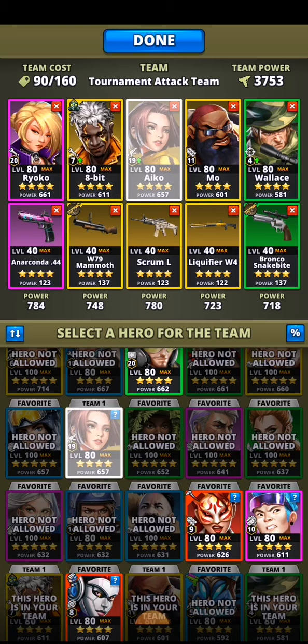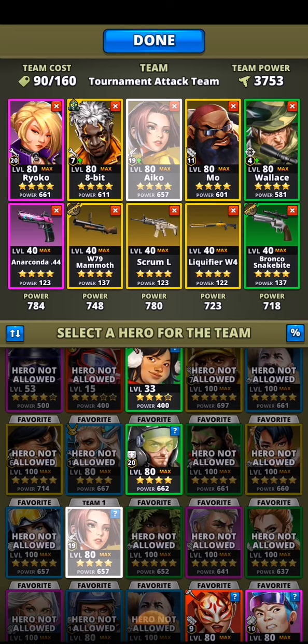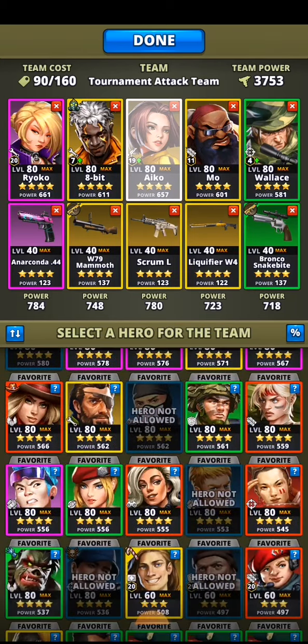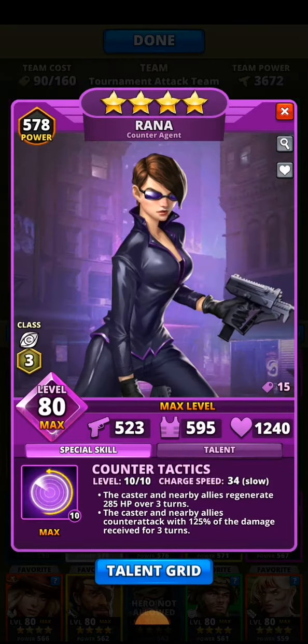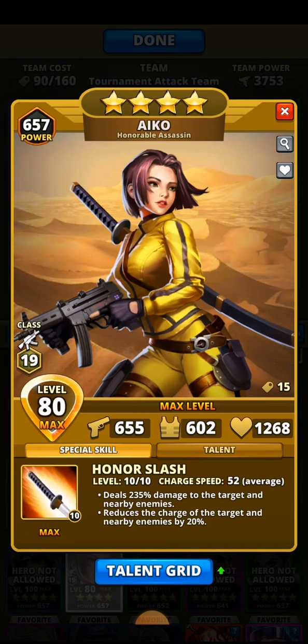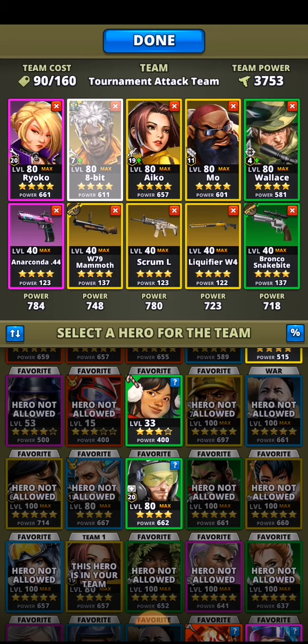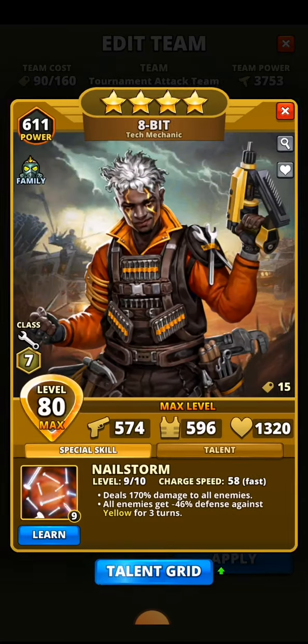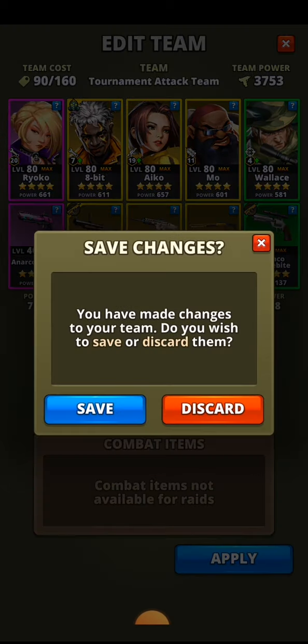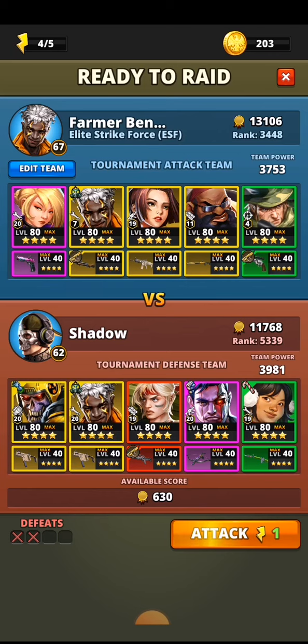Your tank is going to want to be somebody who's solid and can take a lot of hits, generally speaking. A healer is a reasonable option — so Throttle is a reasonable one. Somebody who does counterattack: Rana does a counterattack. That's very effective because it throws a lot of the damage back at the enemy, so Rana can be very effective. Somebody who's just got a very tough stat line — like Ico's been fairly levelled up, so she's pretty tough: 602 armour, 1268 health. Ideally you want somebody with fast charge speed, because that way they can kick back at your opponents a lot more quickly.